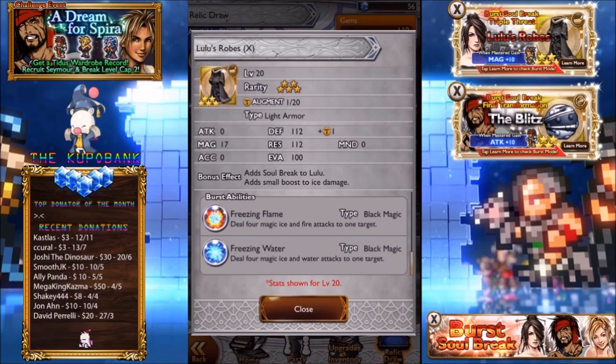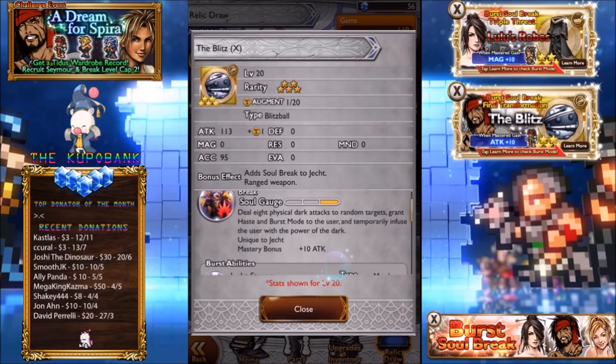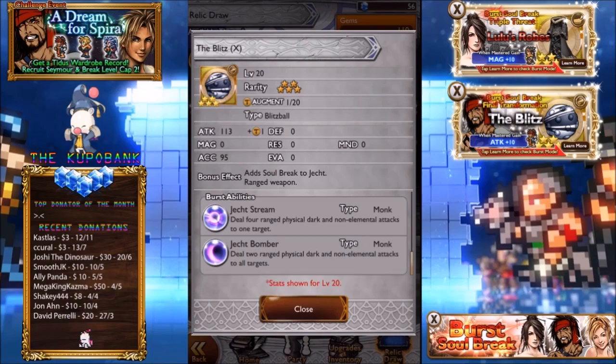It doesn't really outshine because it doesn't boost her stats in any way, so it's kind of iffy. The Blitz also makes a return — we've been over this one before: dark attacks to random targets and temporarily infuse the user with the power of dark. It's okay depending on whether you have dark imperil — like Kuja's BSB is awesome with this, and if you have his OSB already it's really good with this. But same situation as Lulu's: it doesn't increase your stats in any way, it's just dark attacks.